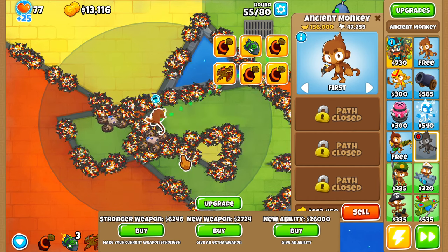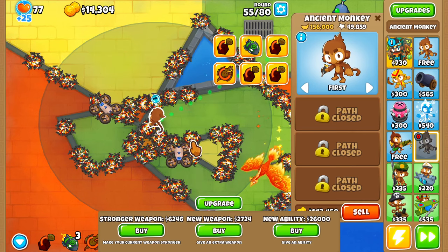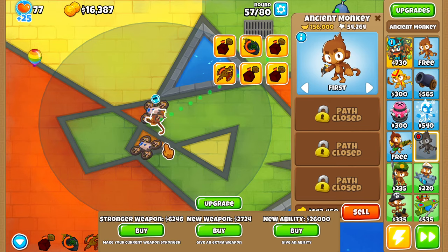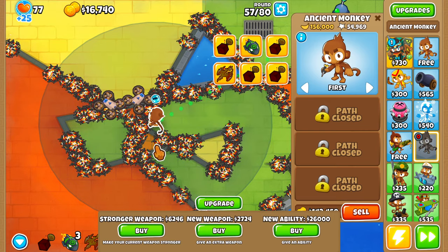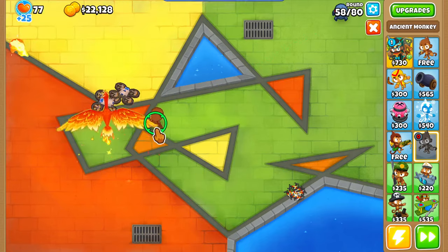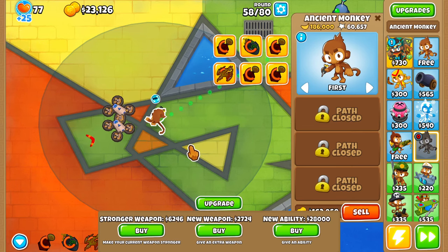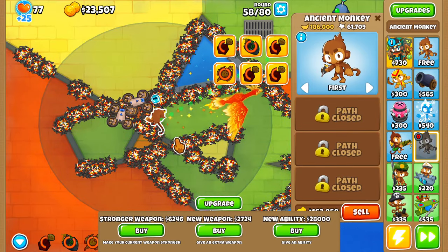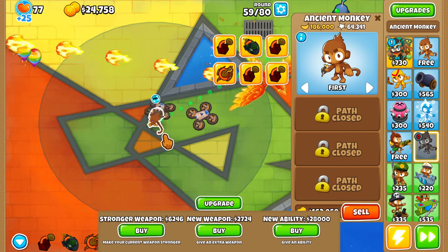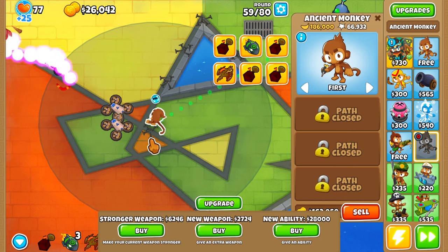Moabs and anything bigger are just going to get destroyed by the Moab Illuminator ability, so we'll be in a pretty good position. I did do some testing beforehand — it is possible to get a Paragon. I did get it in testing, but I had to spend probably more than a million dollars to get there. We're going to hope it doesn't take that long.